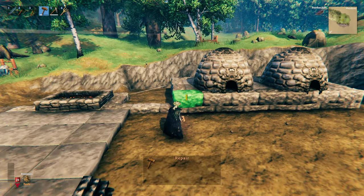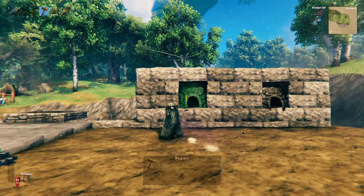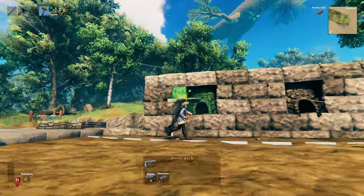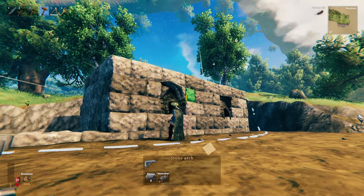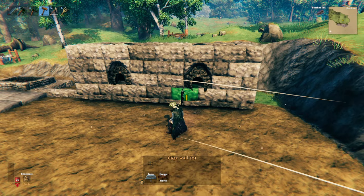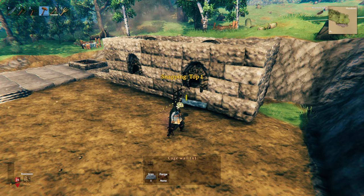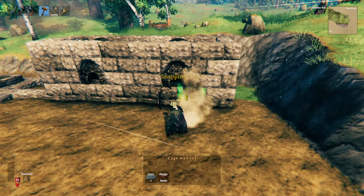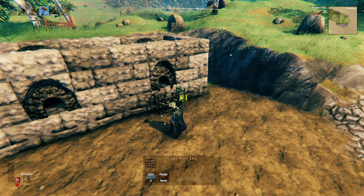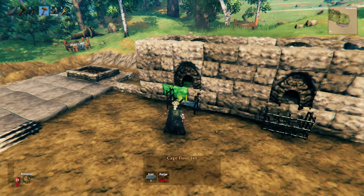Build up the stone wall four rows higher than the foundation level. Once you're done, you'll need to use the 1x1s around the kiln opening so you can fill the gaps with stone arches. Whilst we're here, make the cage walls — a cage wall 1x1 on either side of the kiln. I have a cage floor raised off the ground, and I'll use a cage wall 2x2 for the front panel just to save some materials. Do the same again on this side.